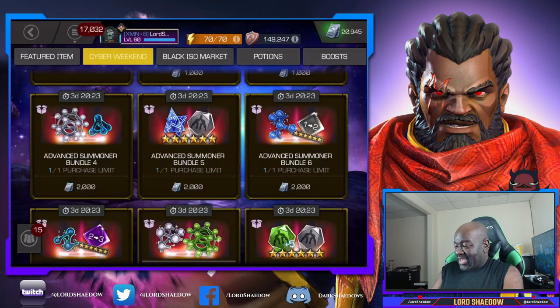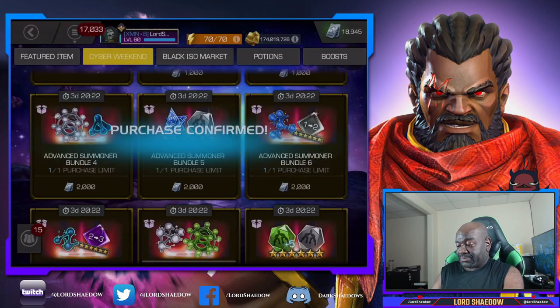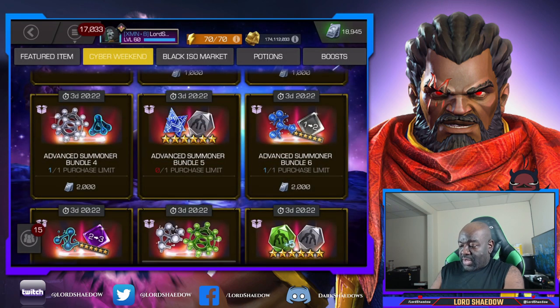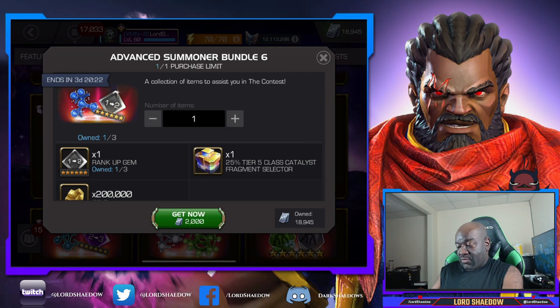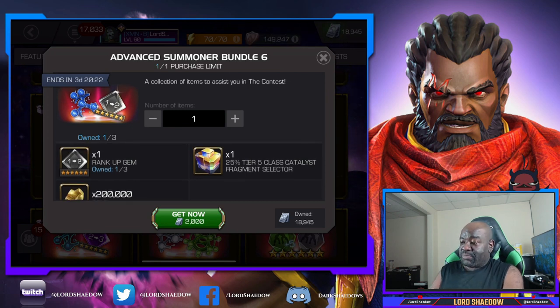Here we've got six stones which is a no-brainer, and a featured six-star hero crystal - that's a chance to get Hercules - so we're going to pick that one up. The next one has a rank up gem 25 selector but we don't need to get it right now.